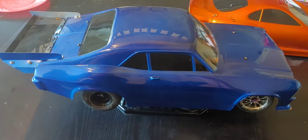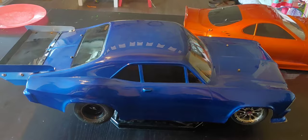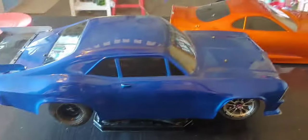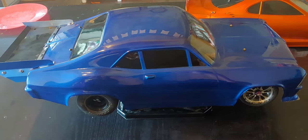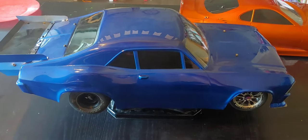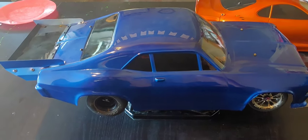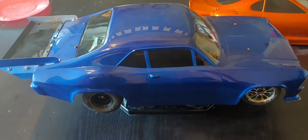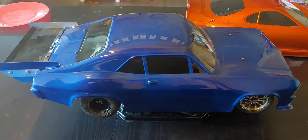I've been babying this body — I wanted to keep it as a show body because I put so much time into it: building the wing, trimming it out, building a splitter, laying down the candy just right with no thick spots. With my winnings from cash days I'm actually going to turn this car into a 13.5 car. I ordered a Trinity motor from Rotor Ron — it's their ultra torque drag spec motor, so it should come in relatively balanced and it's specific for drag racing.